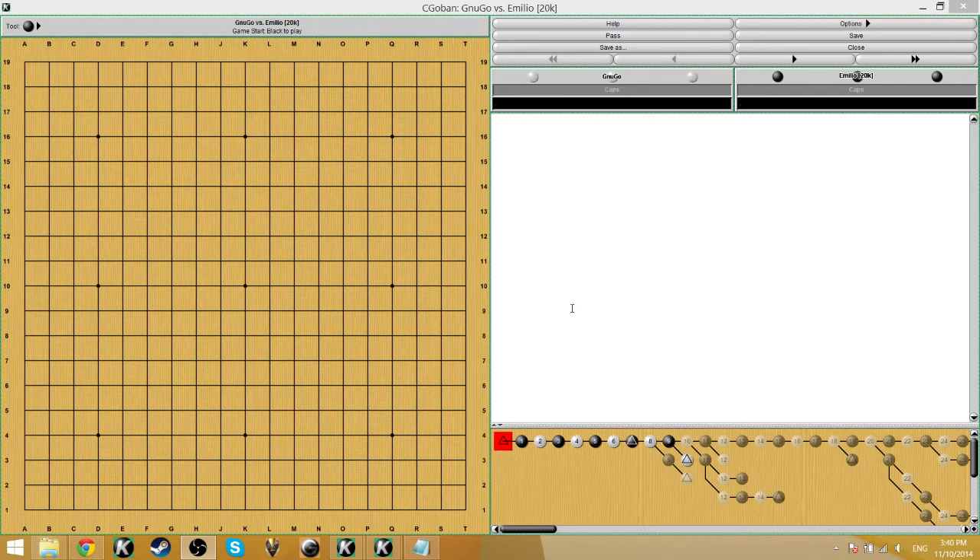Another weakness Emilio mentioned is: when he realizes that his opponent is making a big moyo, he just can't see a proper way to reduce, not to mention invade — and it does happen in this game. I will try to point out that the key with moyos and big areas is that you want to invade or reduce not too early and not too late — at just the right time. That can be difficult to determine, so we'll take a look at it.